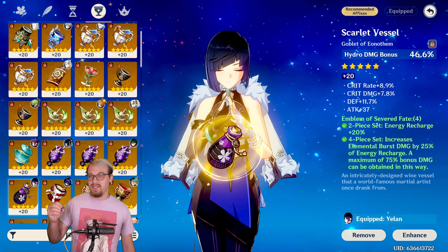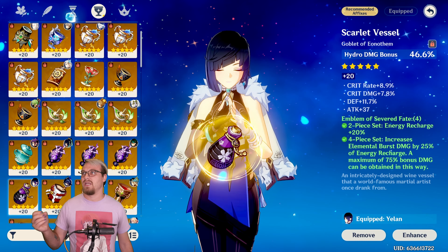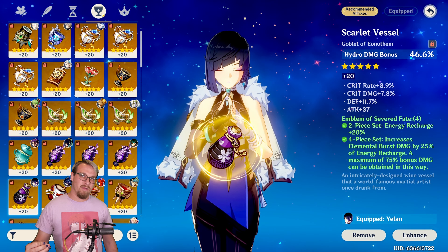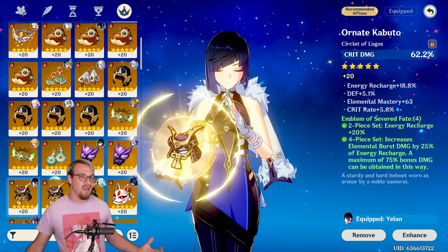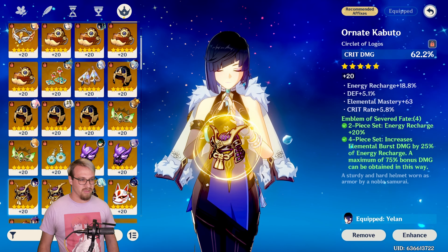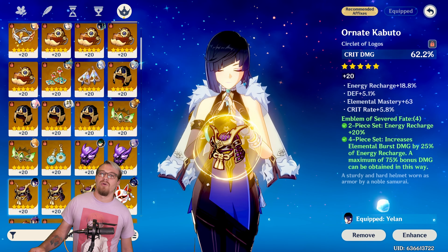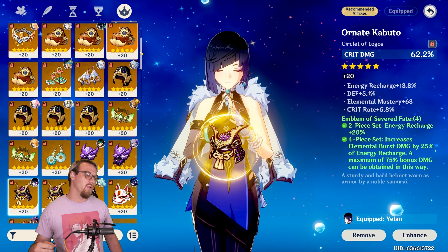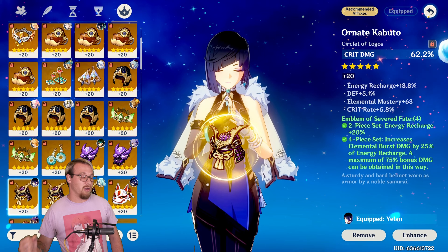For the goblet, Hydro or HP — it comes down to substats and the team you're running. If you're running Farina, HP might be better because you'll generate more fanfare points off the HP-based healing, but that still comes down to substats. For the circlet, crit rate or crit damage depending on what you need more of and the weapon you have. If you're running Favonius, you'll probably want crit rate unless you can get a fair amount of crit rate through substats.